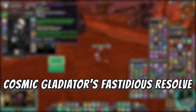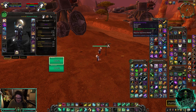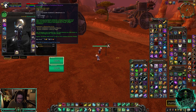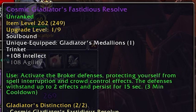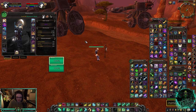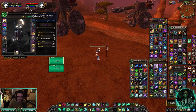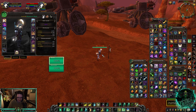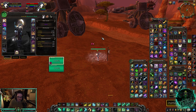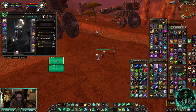The final trinket is called Cosmic Gladiator's Fastidious Resolve. Similar to the last trinket, it replaces your medallion trinket so you can't stack them — you have to use one of the three, but you can pair it with one of the other newer trinkets. It makes you immune to the next two interrupts or crowd control effects and lasts for 15 seconds, with a three-minute cooldown. You can see the buff gives two stacks — I go for an incap and it makes them immune, then a leg sweep and it makes them immune again. Since it only stacks twice I don't think it'll see much use, but it might have situational value.